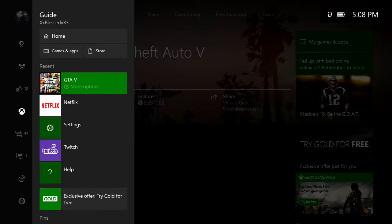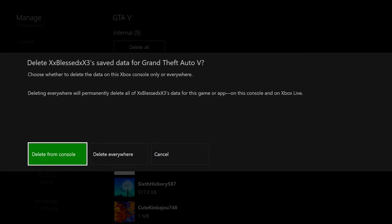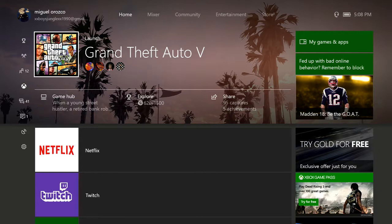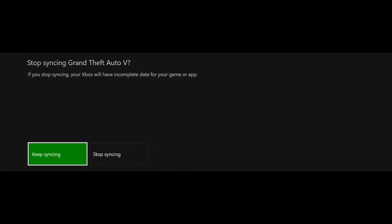Don't open it. Go to manage game save data, then go to whatever account you're using and delete console only. From there you're gonna want to start up GTA5 again. When it loads up, you're not gonna let it synchronize — cancel the synchronization, stop synchronizing. When you get to the display calibration, just click A.